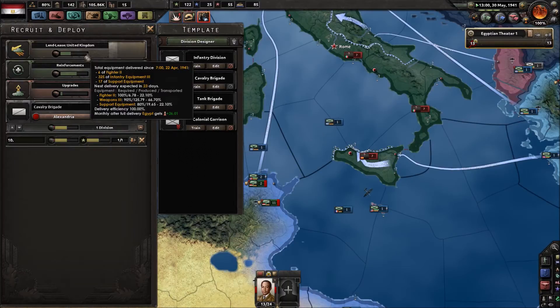Monthly, after full delivery, Egypt gets plus 26 autonomy. So that times 10 months — say we're doing this for almost a year — that would be 260 points. Yeah, there's no way we'd be able to earn our independence just from that.